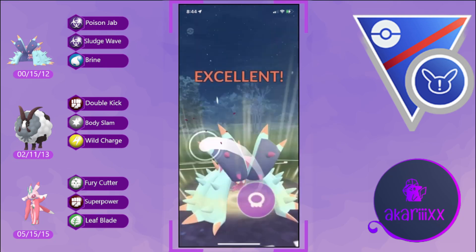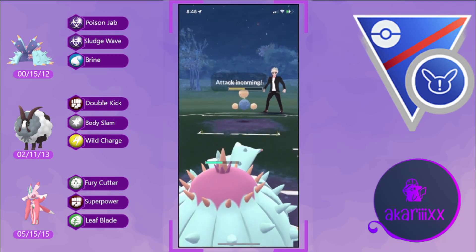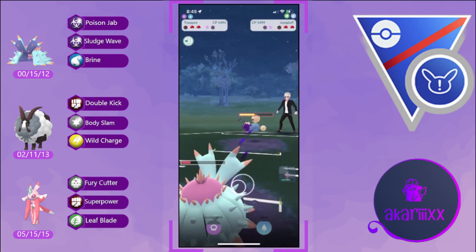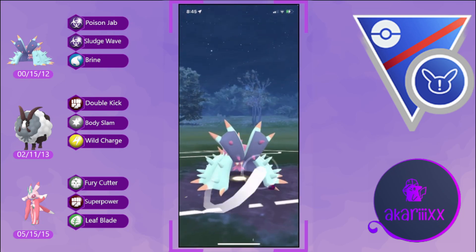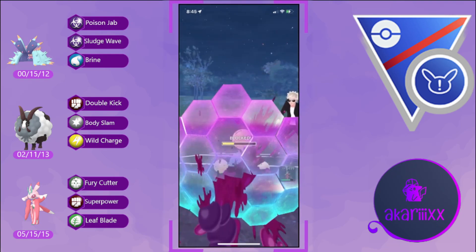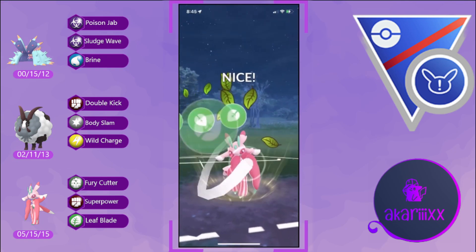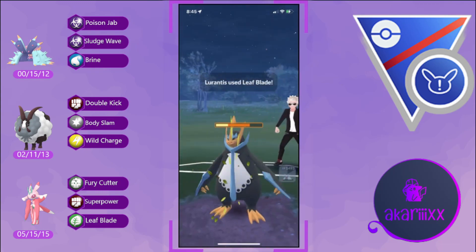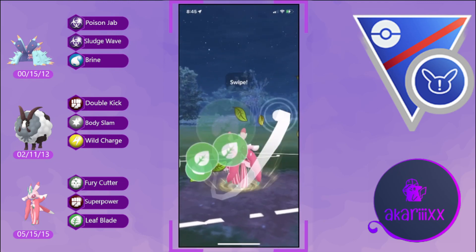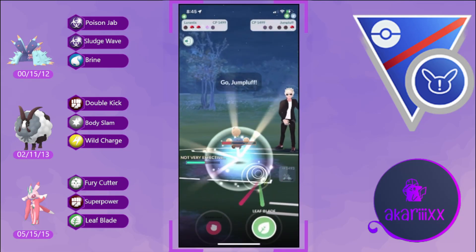We pivot into Toxapex, which deals super effective damage with Poison type moves — but I threw on terrible timing. I was shook by the opponent running Bullet Seed as opposed to Fairy Wind. I was trying to track their energy and remember the counts for Bullet Seed, planning for a two-turn move but they're throwing a three-turn move. They swap out sniping our Toxapex with Empoleon, but we avoid the snipe by pivoting into Lórántis and firing off back-to-back Leaf Blades before the opponent reaches their next charge move, KOing Empoleon.